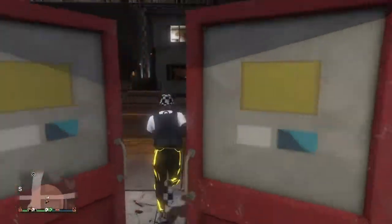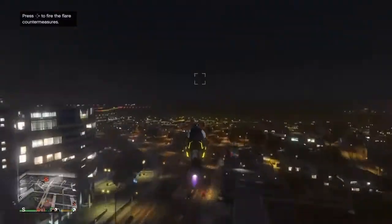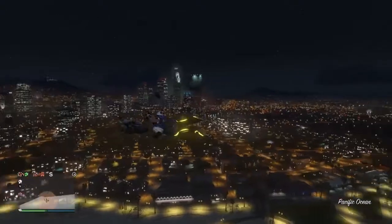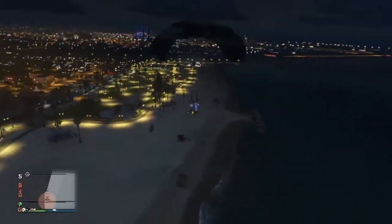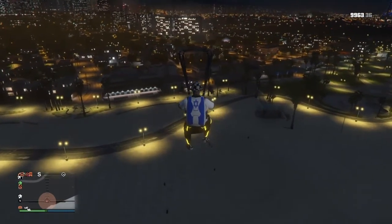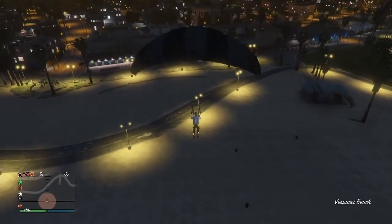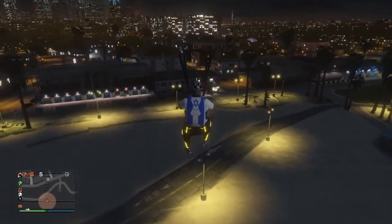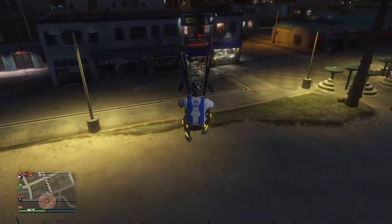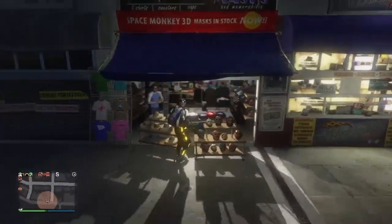Once you've done those steps, make your way over to the mask store. While you're doing that, put your parachute on as well. Then go really high up and jump off your Oppressor or Buzzard, whatever you have, and parachute over to the mask store. You've got to make sure you land right in front of the store, so you can quickly press right on the D-pad to land at the mask store. Otherwise this glitch will not work and you will have to wait another 20 minutes to repeat the mission. I landed a bit short but managed to make my way over there in time.